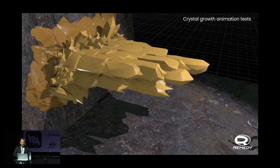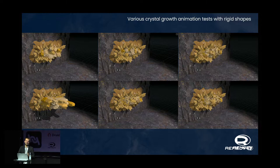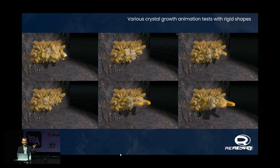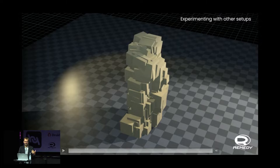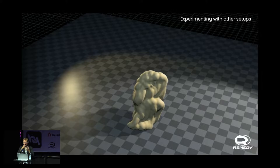We started doing animation tests — how does a crystal grow? Usually very slowly, but it had to happen within seconds. Lots of iterations: all types of ways things can spin into existence. We decided early on to do rigid body animation rather than a skin thing, more for technical reasons. We explored cubes, more organic shapes, almost liquid forms — just spending an afternoon throwing stuff at things to see what else was possible.